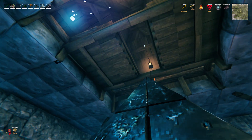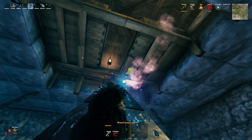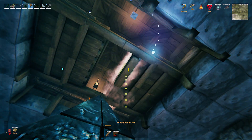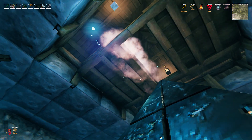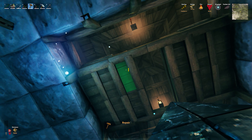I'm going to put a beam right there, and another beam here and here, and the same on this side. Now this beam is going to block the chickens from falling through if I delete these floors.